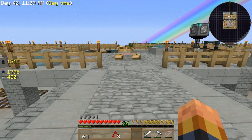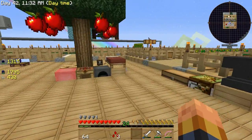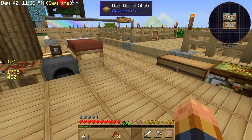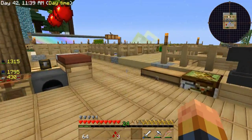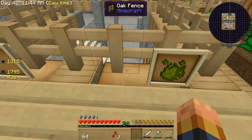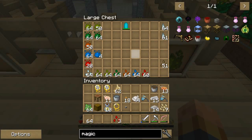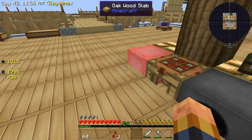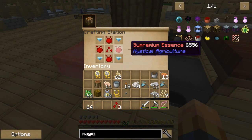I'm smelting gold right now - I've got gold just coming out my ears. But I didn't have diamonds. I have been working on my seeds, and I mean working, so I've finally eventually got all the tiers so I can make diamond seeds, which is the Superium.